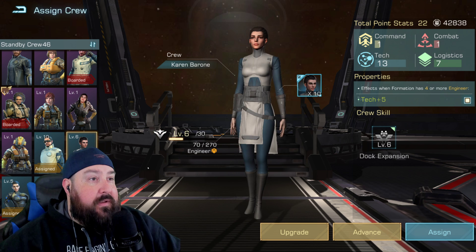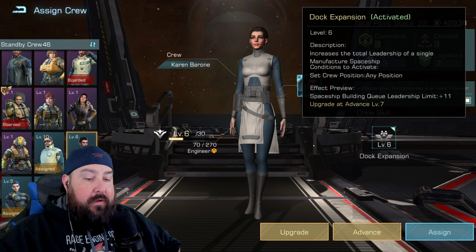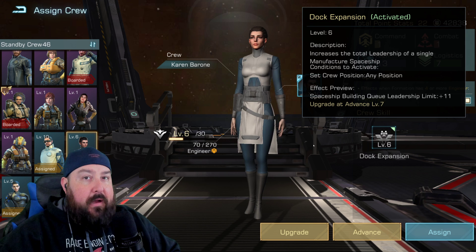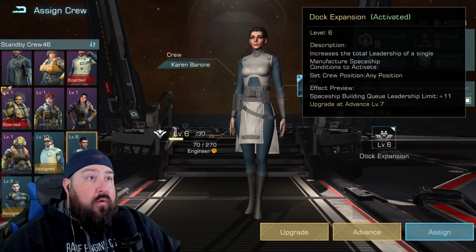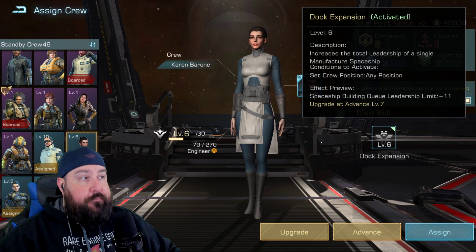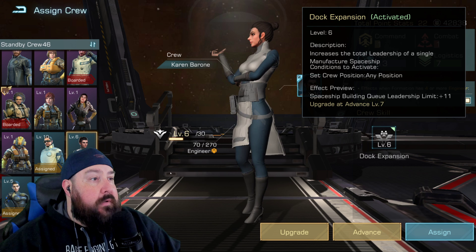Number four is Karen Barone. She helps you with spaceship building queue leadership limit, which increases the amount of ships per queue that you can build at one time. You'll see more value from this when building destroyers and frigates because the leadership limit increases the number quite a bit. On cruisers, you're usually sitting at about two or three at a time depending on your research tech. As you advance Karen Barone, it may open up that fourth spot for a cruiser on each building slot. This is a must-have — it helps you get more ships out as you level up.